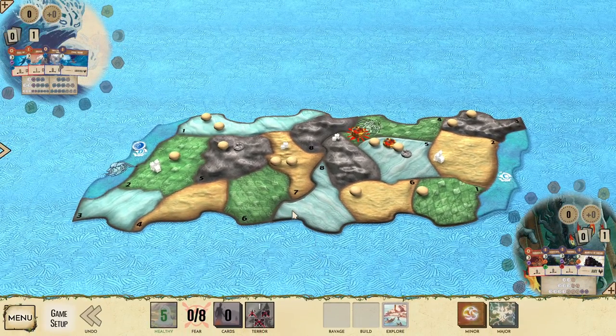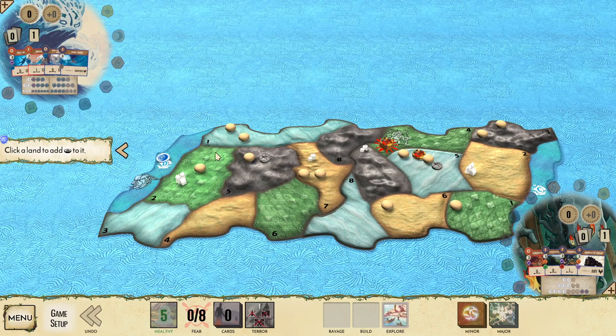Ocean starts with one presence on the ocean and one presence on the board on a coastal land. I usually like to put that presence with a town if that's possible. So if we're playing against something like Brandenburg Prussia or England who start with an extra town on the coast, that's great — we put it in that land. If I'm playing against difficulty zero or a scenario that prevents me from having any towns on the coast, I usually like to go into land one.